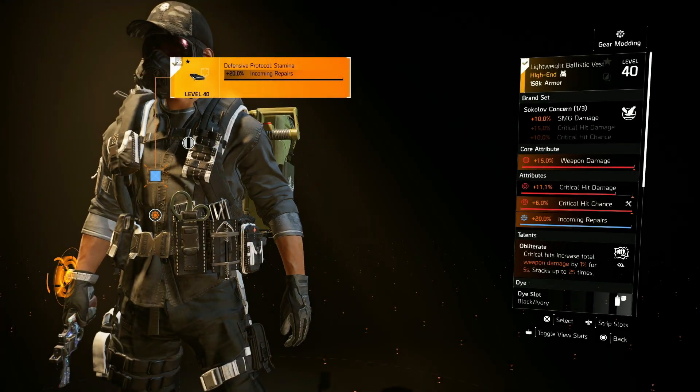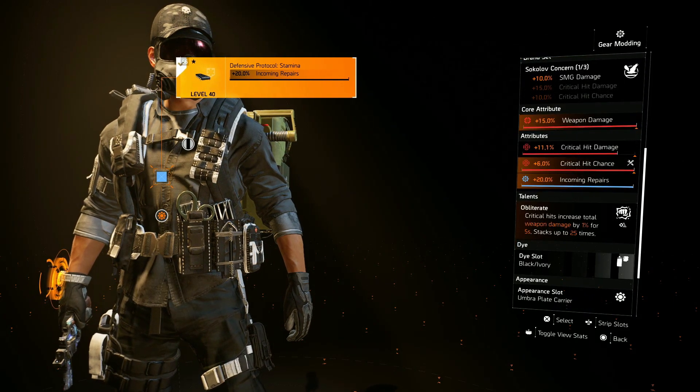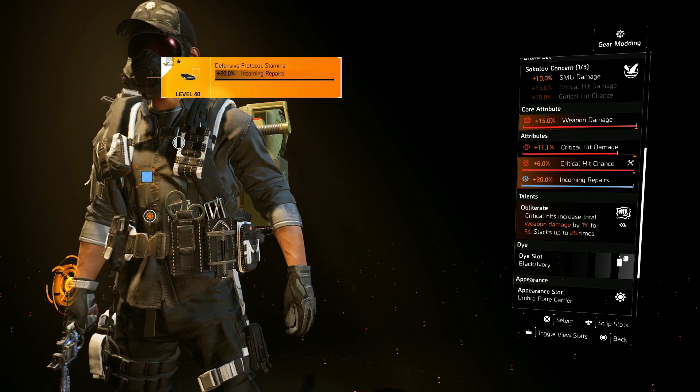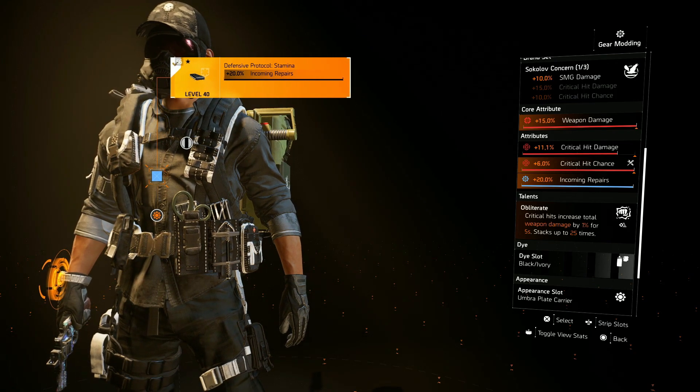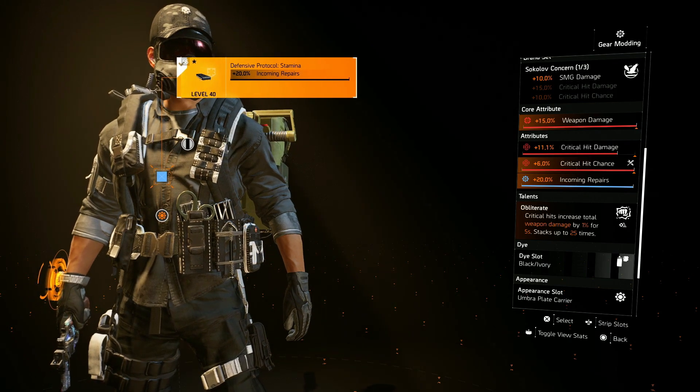For the chest piece I'm using one piece of Cloud Cover for the 10 percent SMG damage. This has the talent Obliterate — critical hits increase total weapon damage by one percent for five seconds, stacking up to 25 times. So at max stacks we're getting 25 percent weapon damage.